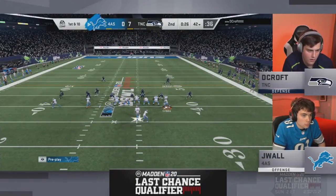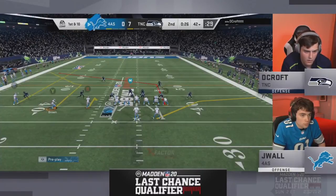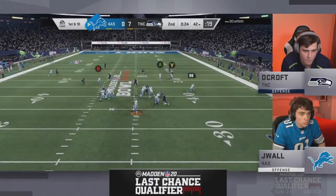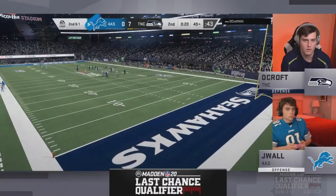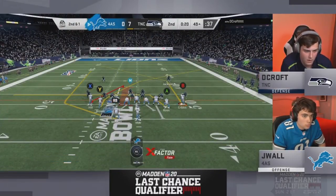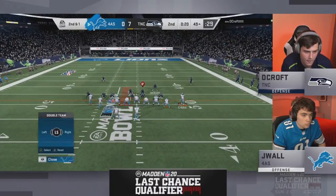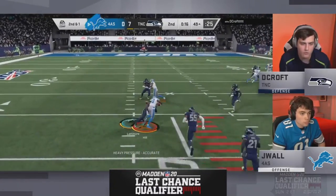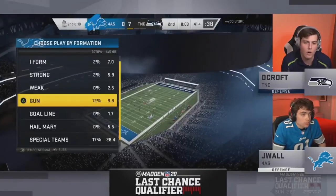Michael Vick has 26 seconds to work with. Vick sails one to Hollywood Brown, who is tripped up. Skimbo notes the best thing J-Wall has done by running so much is not showing his big passing plays — this is the time to pull one out for a 15-yard gain and a spike to set up a field goal. Without timeouts and 20 seconds to go, Vick goes underneath, then the no-huddle spike. One play left — what do you do?